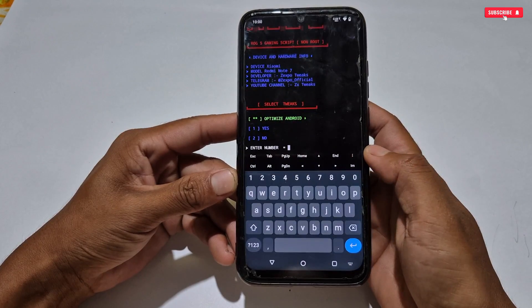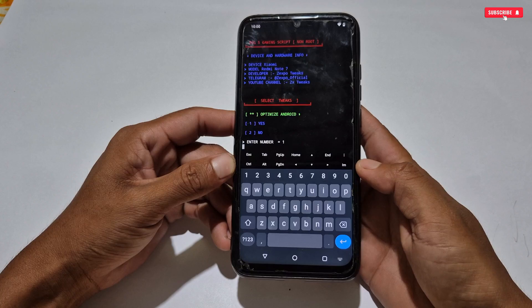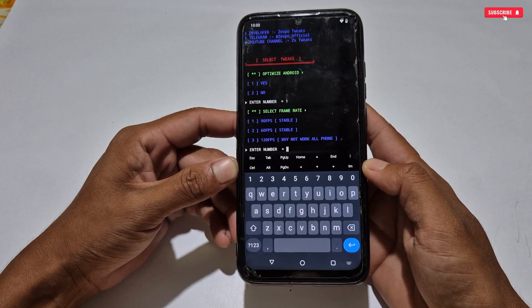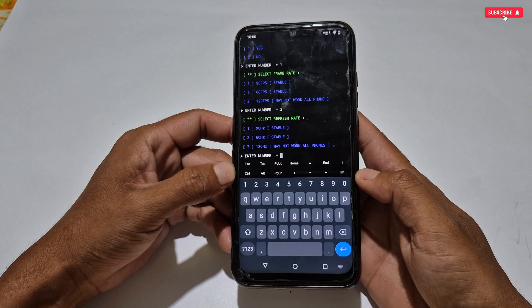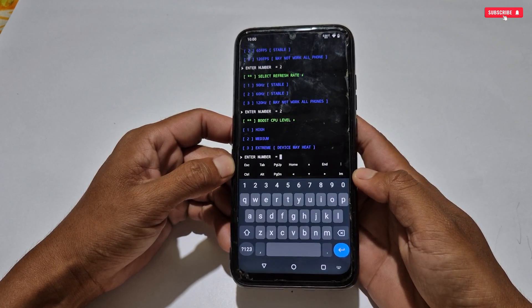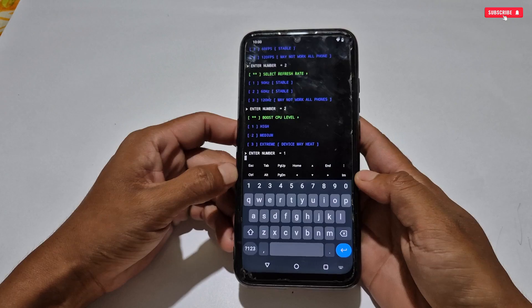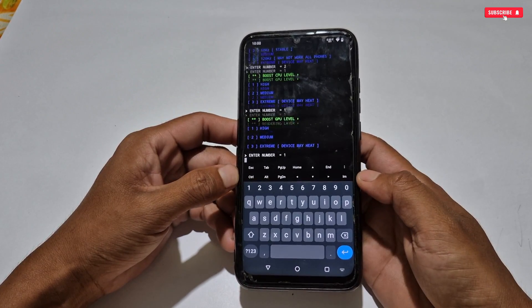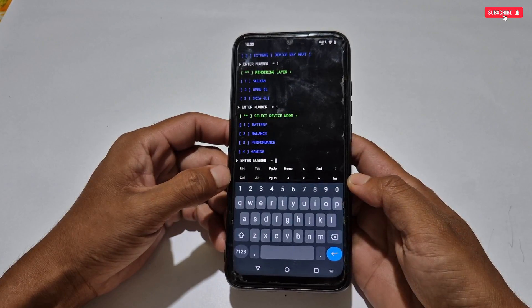Our first tweak is optimize Android. To select the tweaks, open the keyboard, then type the number to activate the tweak, then hit enter for the next tweak. The next tweak is to select frame rate — select the frame rate according to your phone's limit. I'm selecting 60 FPS because my phone supports max 60 FPS. If your phone supports higher FPS, you can go up to 120 FPS. Follow the same process with refresh rate — select according to your phone's limit. Lots of tweaks will come to select; just activate according to your needs. I will be back after selecting the tweaks.